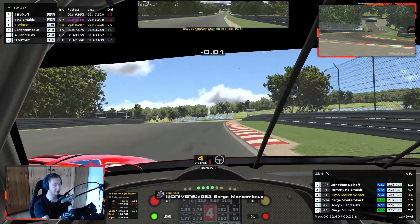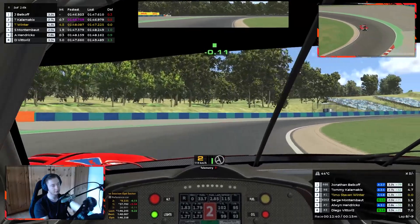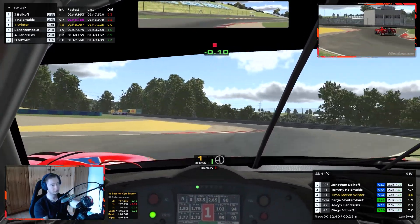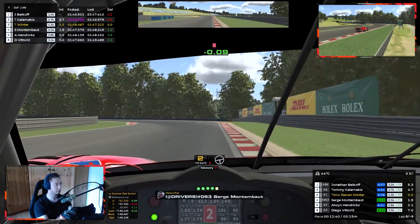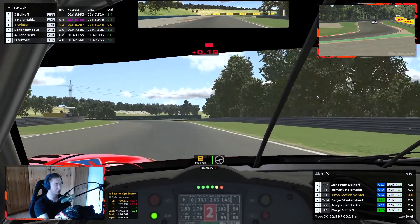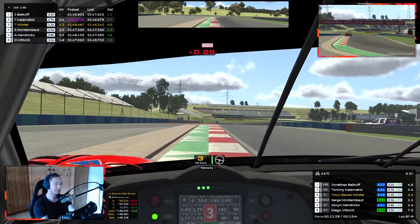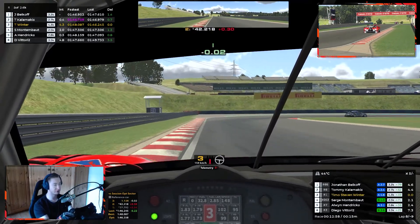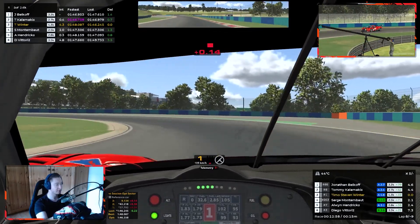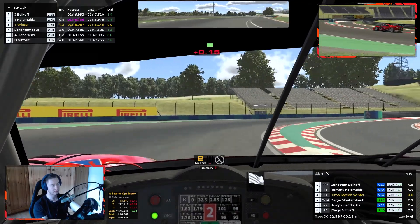Oh, this guy just got killed — it looks like the Audi I overtook before. F for him. Oh my god, really? Born to rejoin. These people — what is so difficult about finding some buttons on your wheel to look left and right if you don't have triple screens? Or simply just looking at your relative to see if there's a car coming around? I don't understand — do they just not care? I'm clueless honestly.